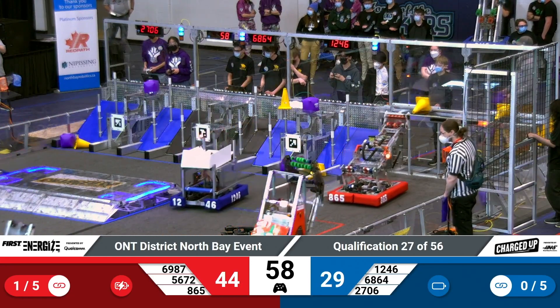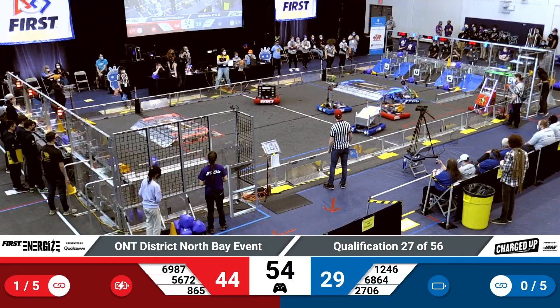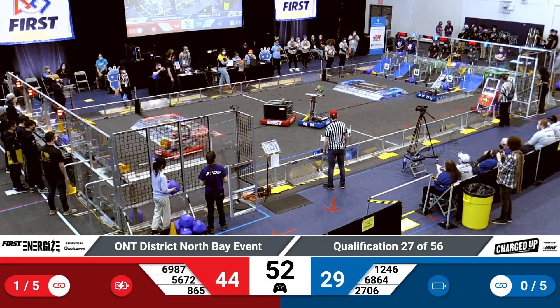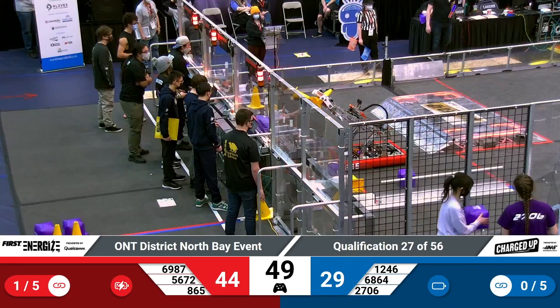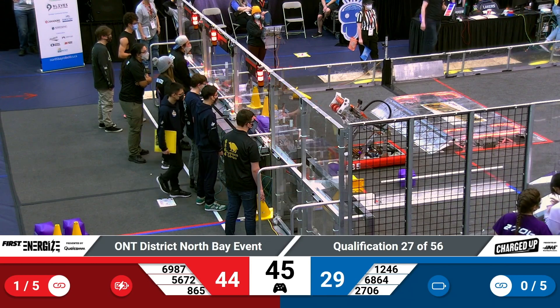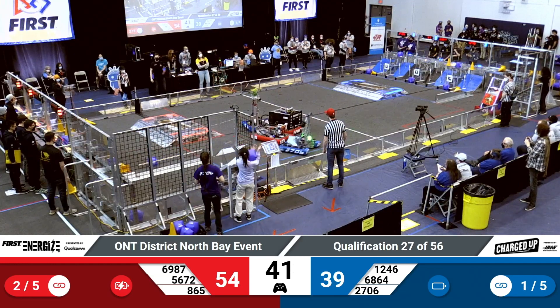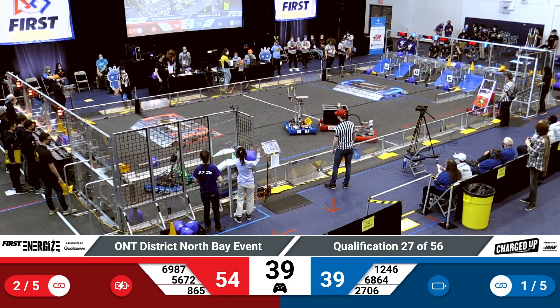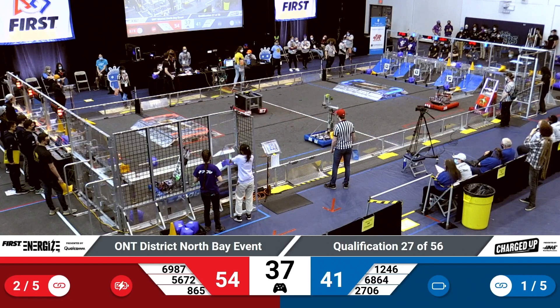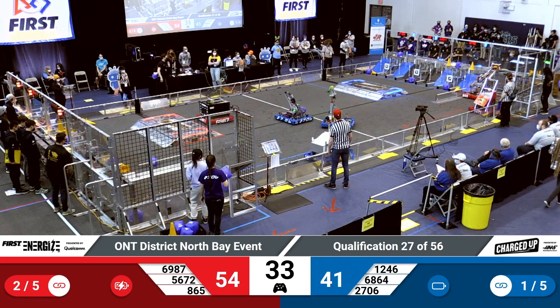1246 drops a cone or a cube into the lowest level of their grid, gradually filling it up. Red Alliance has one link already, they're going to go for their second link. 865 gets another cone on the top node, getting five points for the cone and another five points for the link bonus. 54 red, 41 blue, 35 seconds left. Still lots of time for this match to go either way.